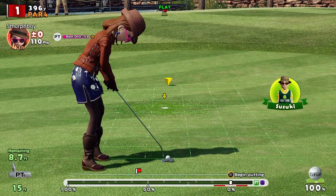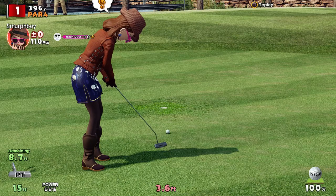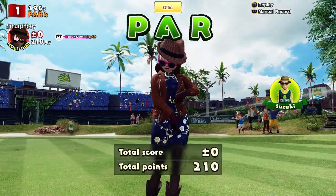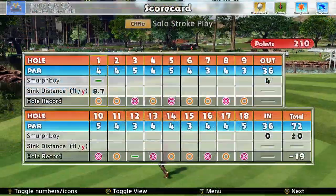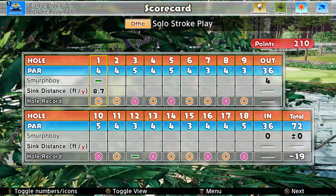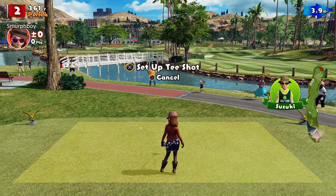We've got a 9-foot putt back for par. I mean, I'm not going to get upset — I could have got an Eagle there. There's no point, just got to move on. We have set a score on here before — 19 under. Yeah, that was Custom Clubs for sure. That's a 2.